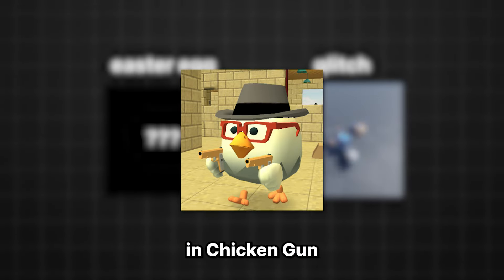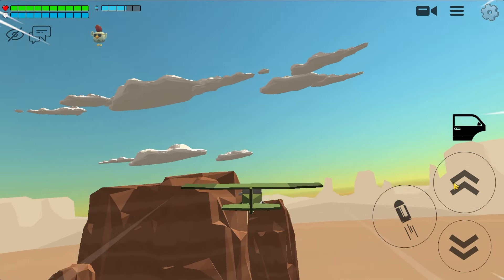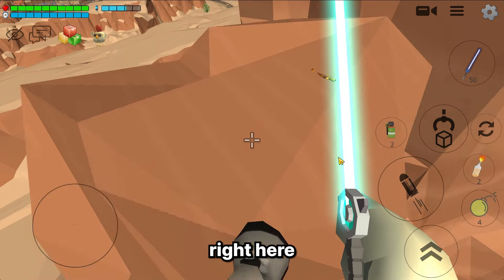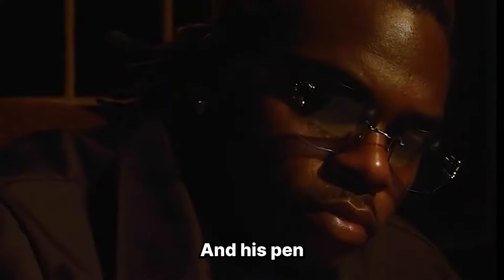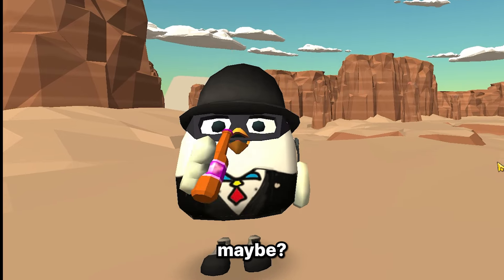First you need to go to the Western map and then go straight to this mountain. And then you'll see that small pin right here. I don't know whose pin this is, but maybe he was an artist or maybe a writer who wrote an epic story and his pin got slipped — maybe lol.